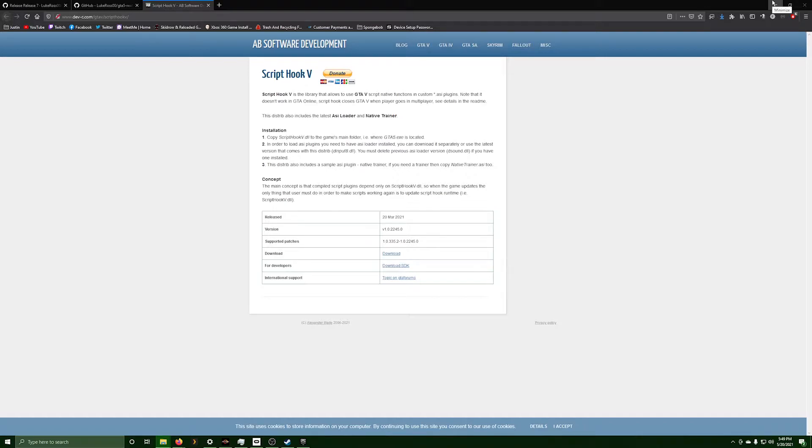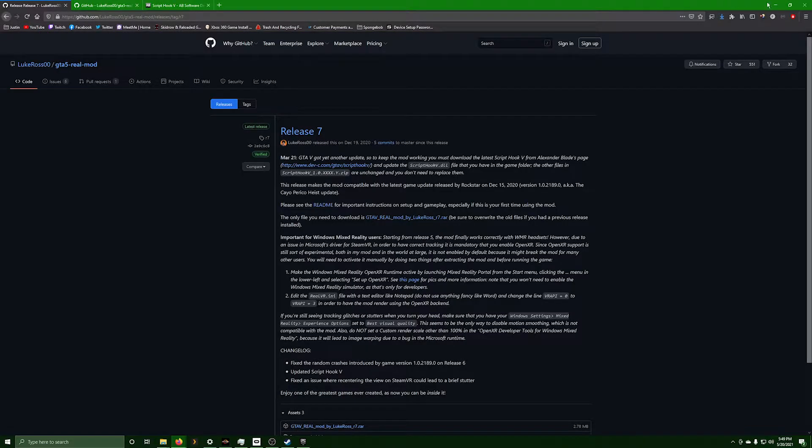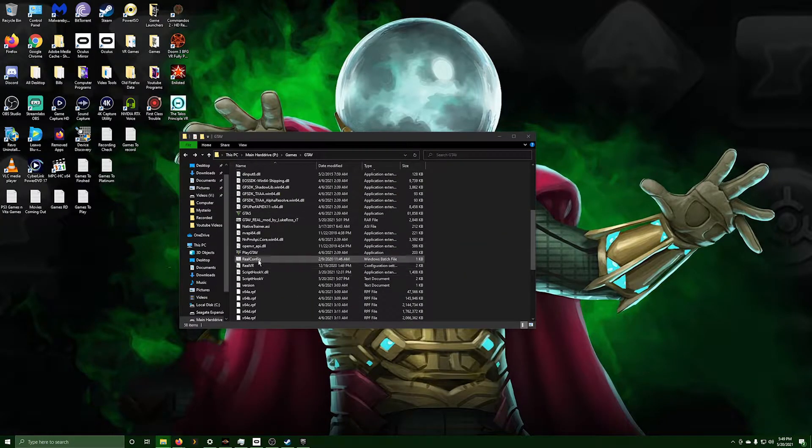And it should work. Pretty much that's all I did — I didn't change any settings. The only other thing you have to do is go to the real config and set it to the graphics card graphics setting you need. I got GTA through Epic so I have to launch it through Epic.